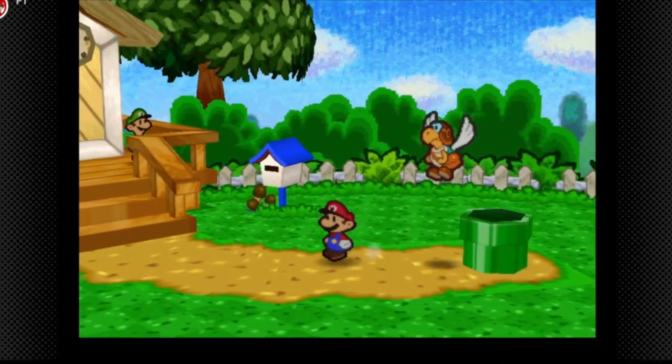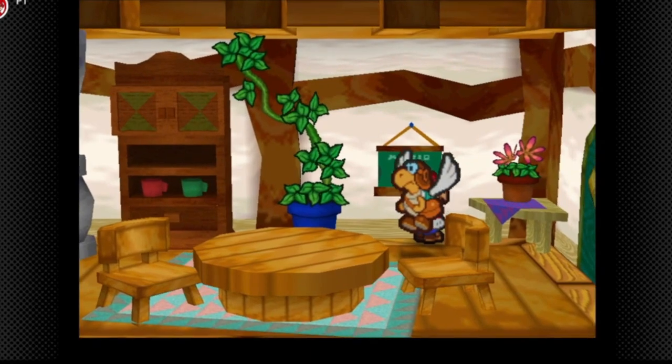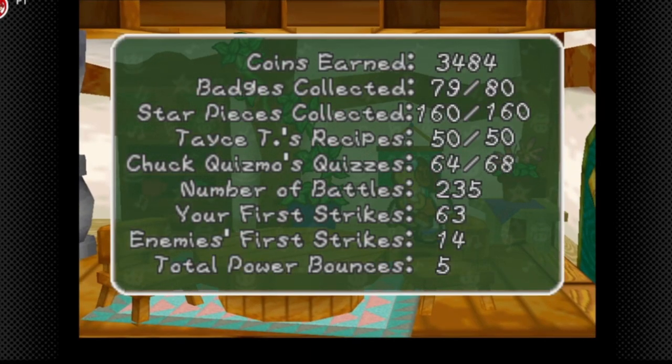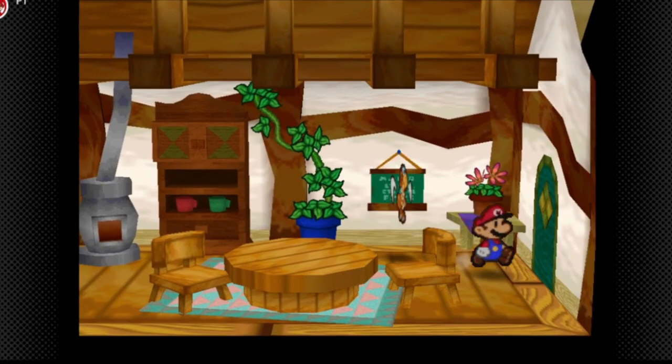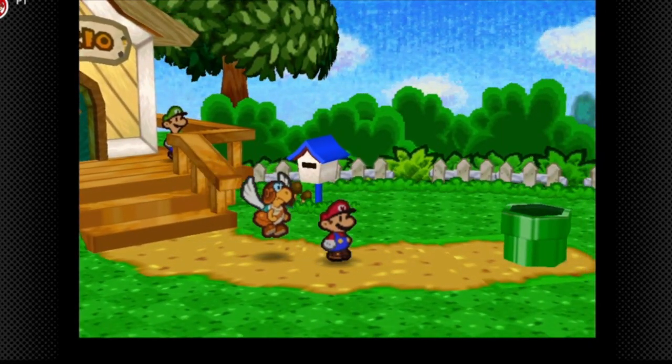We have all the star pieces, one badge remaining in chapter eight, all the tasty recipes — so it's all done for this part of Paper Mario. Next time on Paper Mario, we're going to chapter eight. See you guys then!